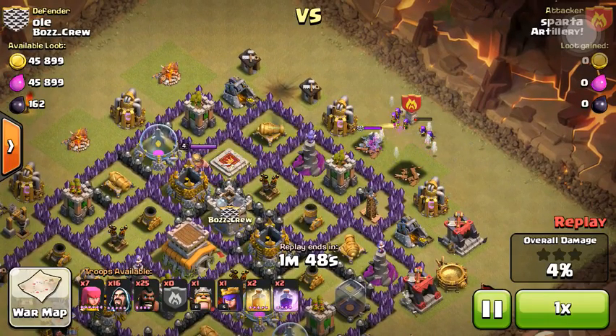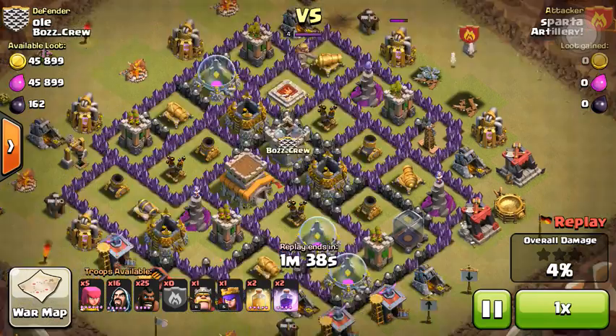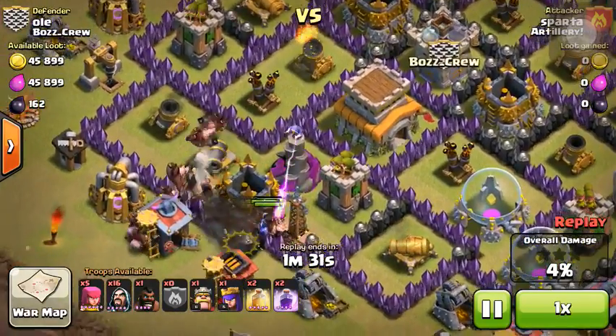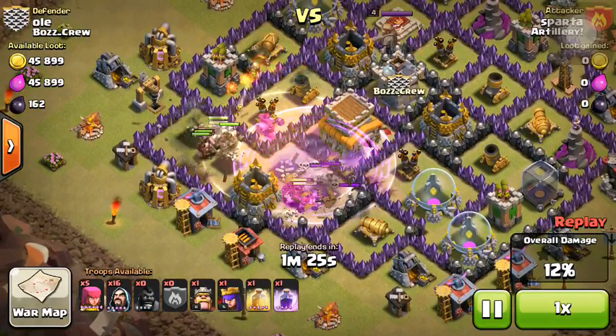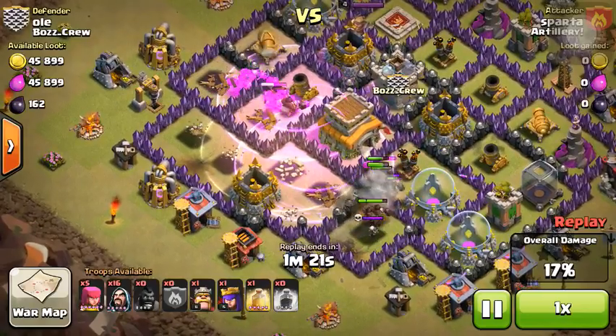I was trying to place archers but accidentally deployed my clan castle troops — actually worked out well since the dragon absorbed most of the hits. We went with massive hog riders over here. Unfortunately two got thrown off, so I healed right away, then raged them up to let them go ham on the defenses.